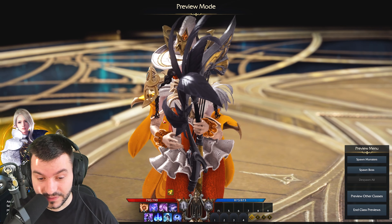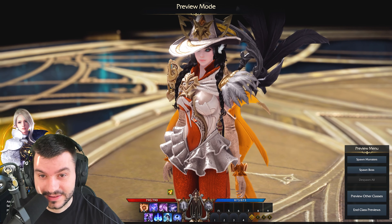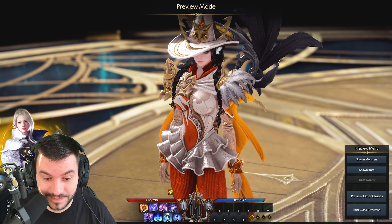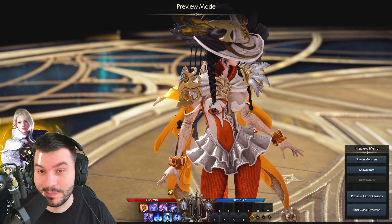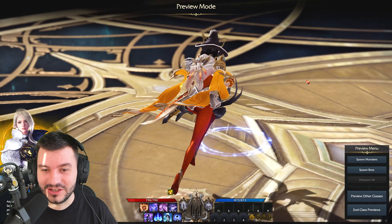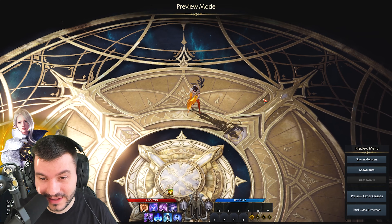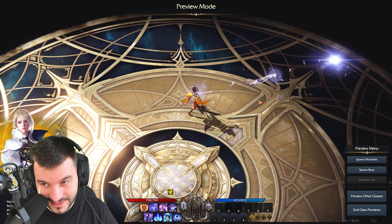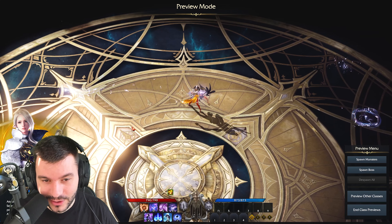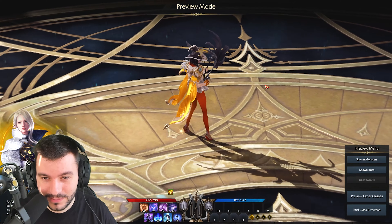This is the Bard class, part of the mage advancement class. You can now have a sorceress or a bard. The bard seems to be like a support class - it's a musician. The main weapon is a harp, which looks really great. Each time you use an attack it plays a random music note, at least for the left click - like a piano note. All the abilities are really nice and play music sounds as well.